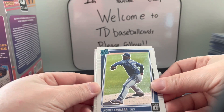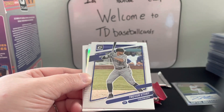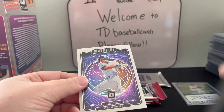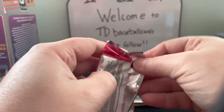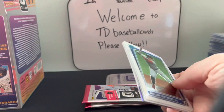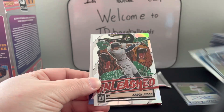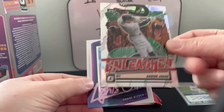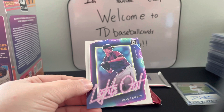We have a Koei Arihara, Trevor Story, a Garrett Crochet that is a silver prism, and a Ryne Sandberg mythical. William Contreras, Evan White Rated Rookie, an Aaron Judge Unleashed that is a prism, and a Shane Bieber Lights Out.